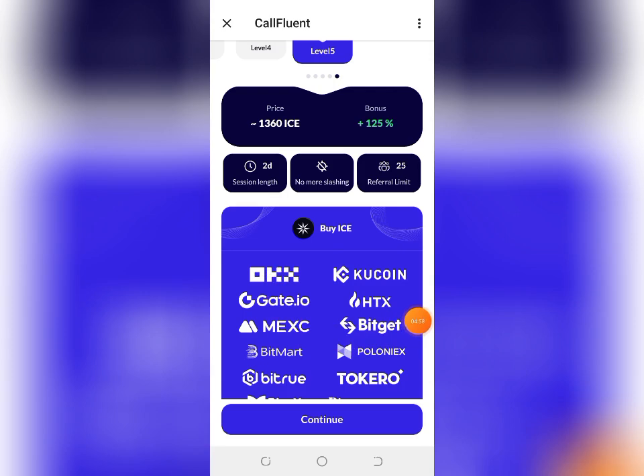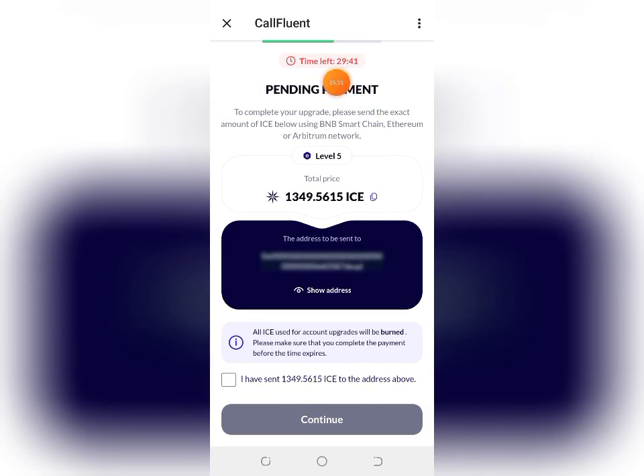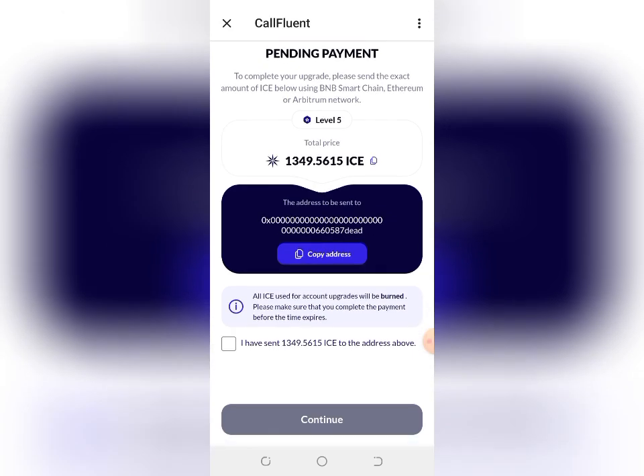Come down and click Continue. You have a maximum of 29 minutes to complete this transaction. It says 'Pending payment — please send the exact amount of ICE below using BNB Smart Chain, Ethereum, or Arbitrum network.' These are the three networks you can use. Send the exact amount shown — don't add or subtract. To copy the wallet address, click on Show Wallet Address, copy it, then send the exact amount of ICE to that address.